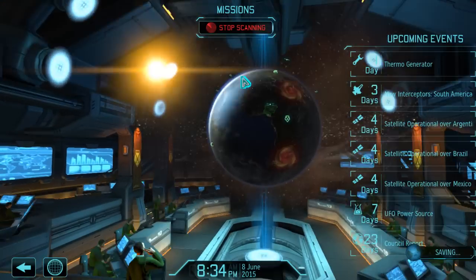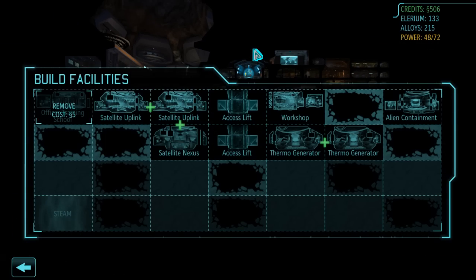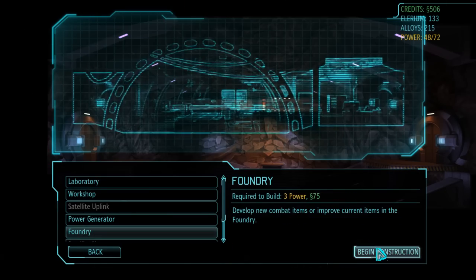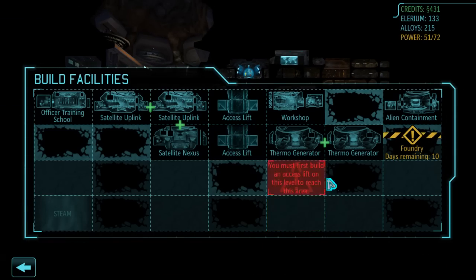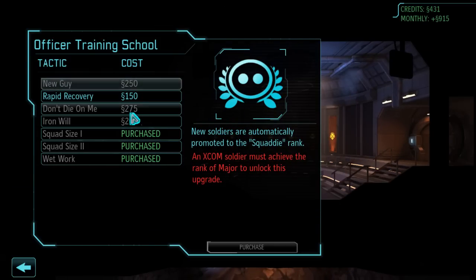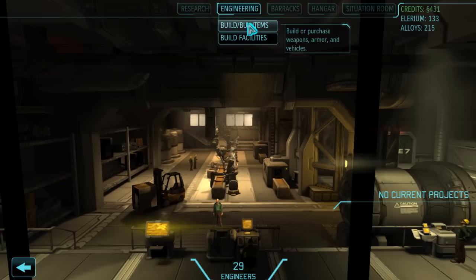Let's scan some more. Thermo generator is going to be done, which means we can assign new construction. I'm thinking of a Foundry actually — Foundry is cheap and it's going to get us some endgame bonuses that I like. Let's also make sure I'm not missing anything in the training school. Rapid recovery is not that important to me — I think the next thing we're going to want is Iron Will, which we definitely want. Will is very important later on.